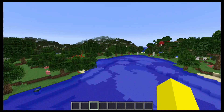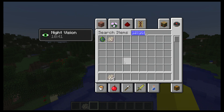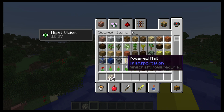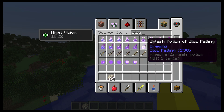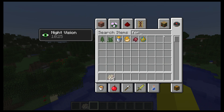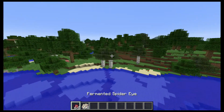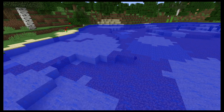Phantoms are already really cool — they have phantom membranes which I believe make the potions of slow falling. I think we should be able to get potions of levitation using the fermented spider eye — I think that's the one that reverses effects. Leave it in the comments, because being able to make potions of levitation in vanilla could be kind of sick.